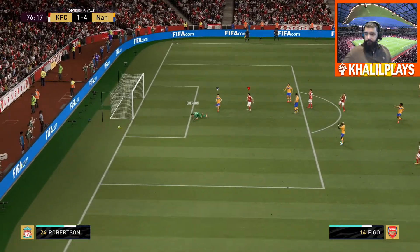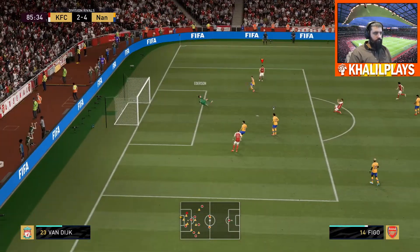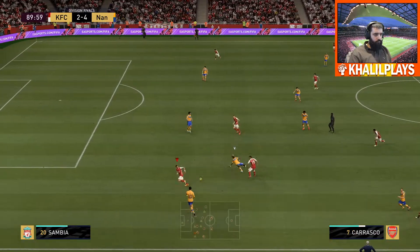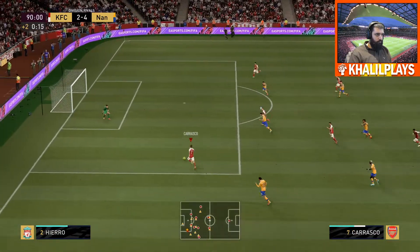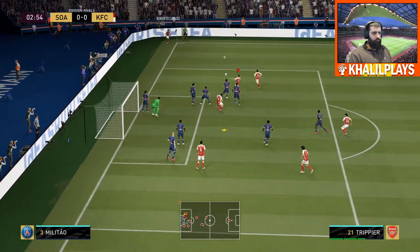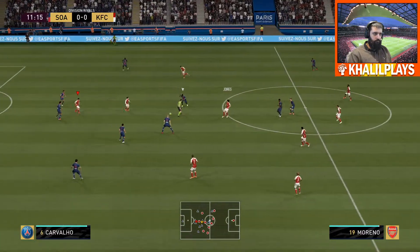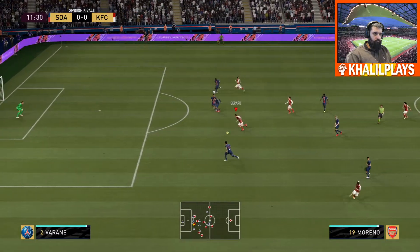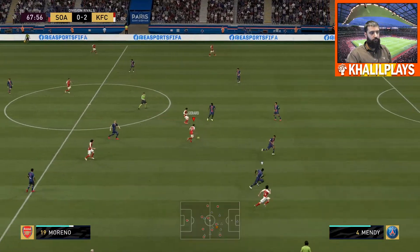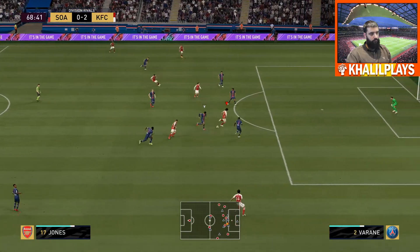His physicality is really good. He's able to hold off defenders well and use his body size effectively — even though he doesn't seem that big, he has very good strength. He's also excellent at heading, able to win a lot of aerial challenges against bigger opponents. Overall, his physicality was a big part of why this card played well — he could dribble well and bully his way past challenges when needed.